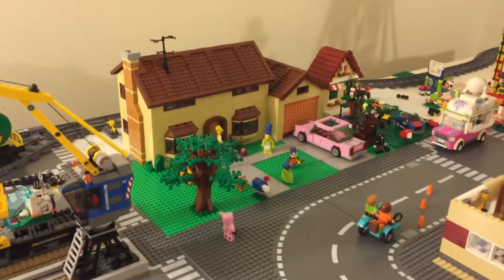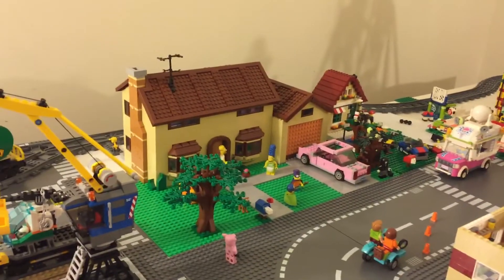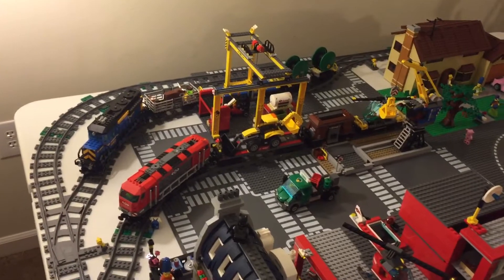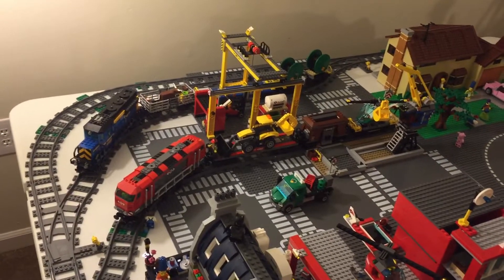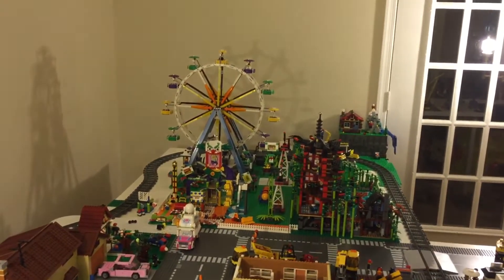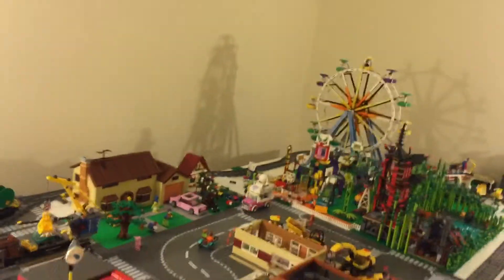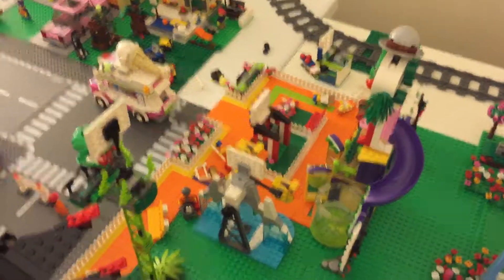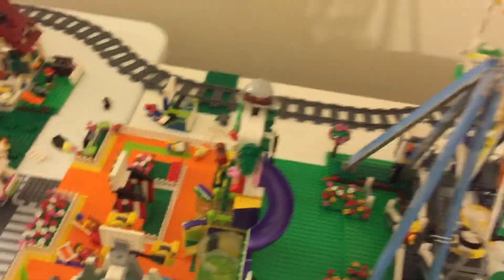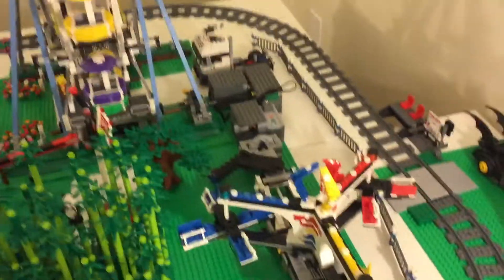You can see the Simpsons house and the tree out front. If you remember where the train yard is now, the Lego amusement park used to be right over here — I actually moved it way over there. The amusement park is kind of a mess right now; all the minifigures kind of fell down and I just haven't put them in place yet.